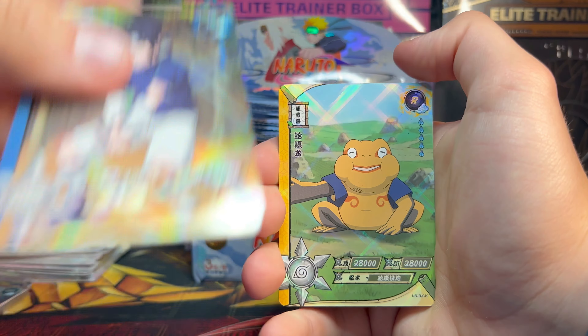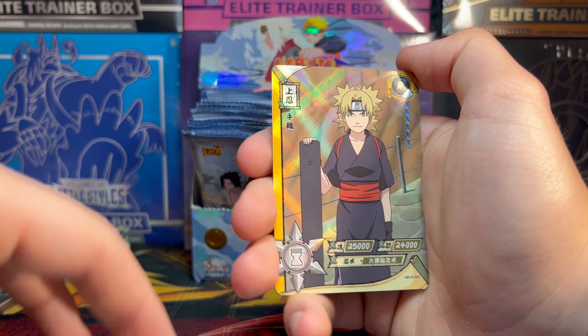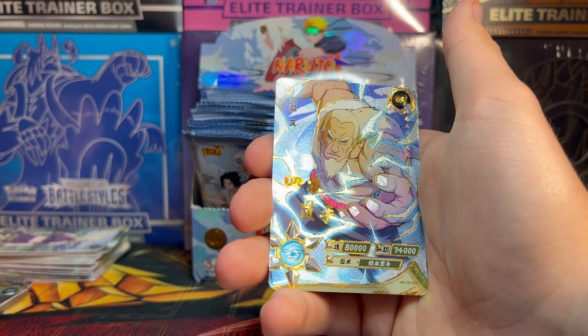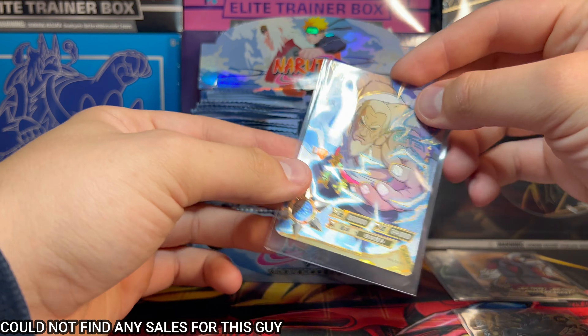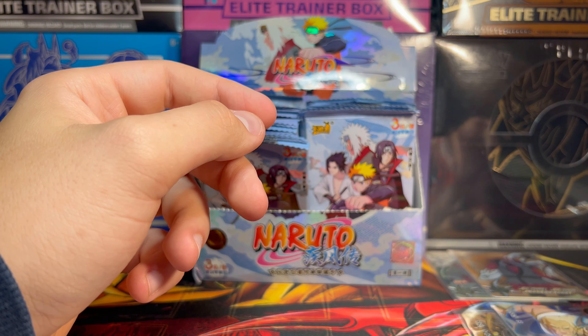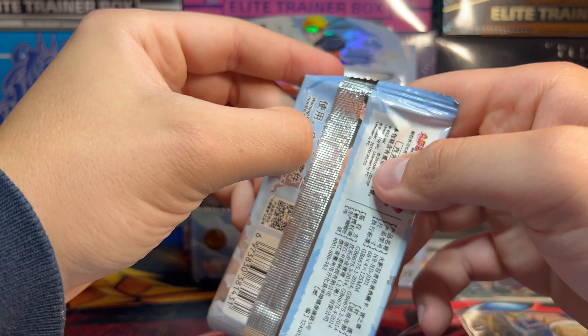I do actually have a confession to make as we open the packs up here — I have not seen all of Naruto yet. I know that is blasphemy as I'm opening these packs. We got Shikamaru. I've seen all of regular Naruto, but while I was a kid, so I don't really remember it all. And then we got Tenten there. And on the end, we have another SR Shikamaru this time.